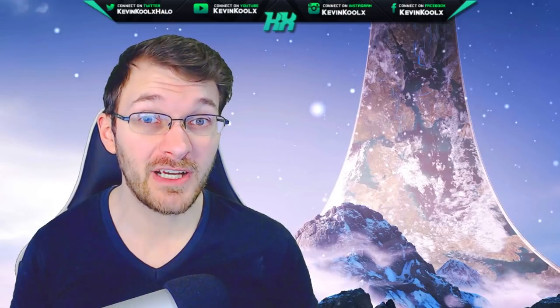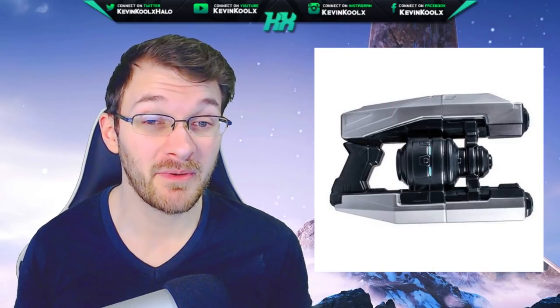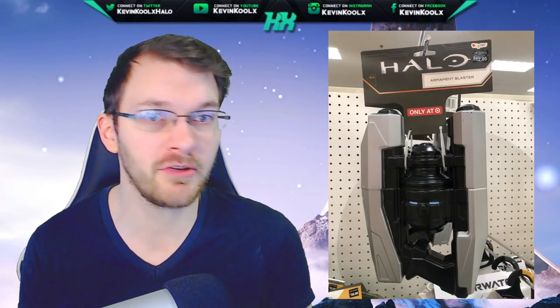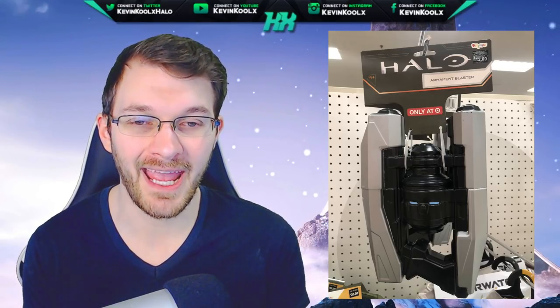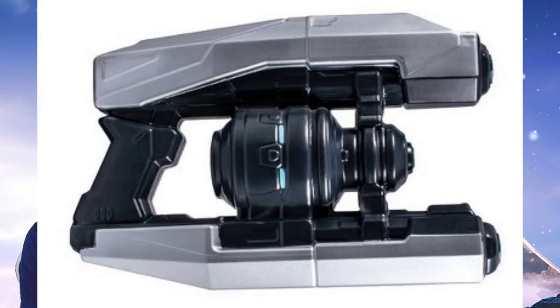The first item I want to show you is called the Armament Blaster. This first showed up a few months ago and was physically in stores at Target. To me, this looks very Forerunner in nature with the very angular shape to it, and also the gray and blue aesthetic, which is typically what you see for Forerunner type structures. To match that faction or aesthetic, you would try to do that with the weaponry as well, just to get some continuity there. So I have a very strong feeling this would be some kind of hard light Forerunner weapon.